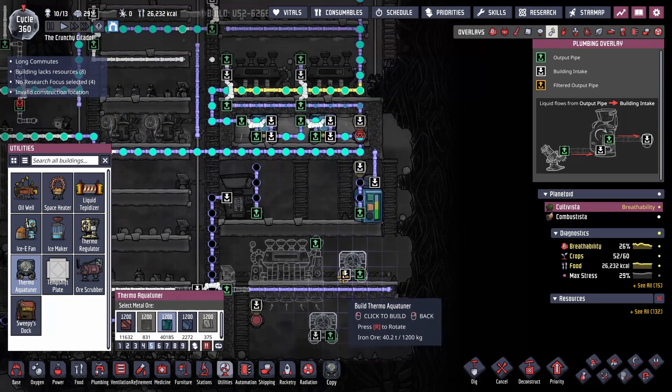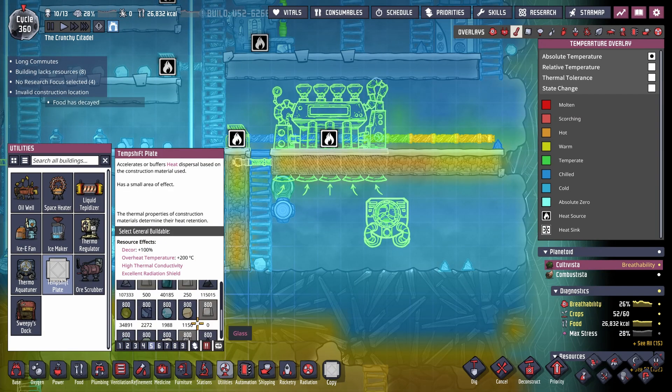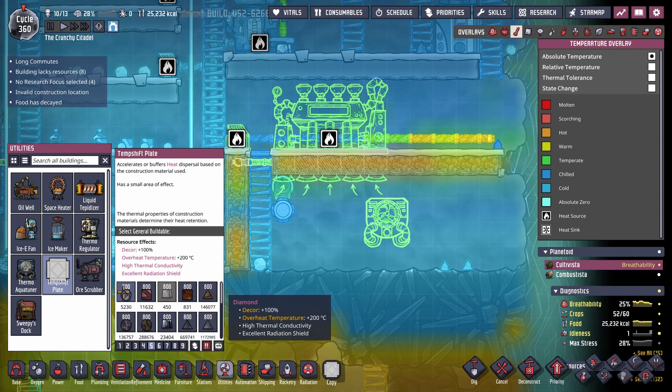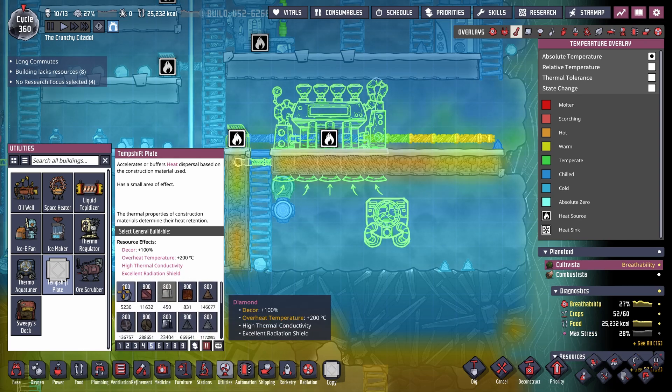And then we can put in some temp shift plates as well. Talking about maybe using diamond for this, if I've got diamond. Overheat temperature plus 200 — is steel 200? Steel, yeah, okay. So we're going to use diamond for this.